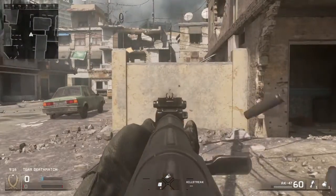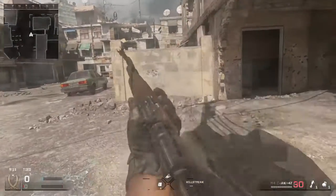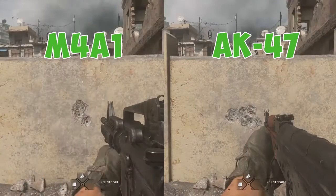Now let's move on to the recoil. Both the AK-47 and the M4A1 have really good recoil in this game — it's very low and very manageable. The AK-47 might seem to have high recoil just based on the kick that the gun gives, but if you actually look at the bullet spread, they're very similar, and because of this I'm going to have to call this one a tie.